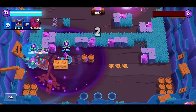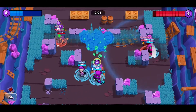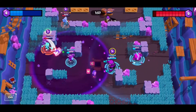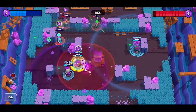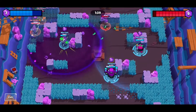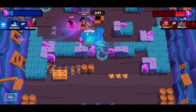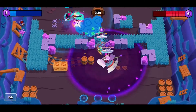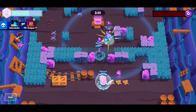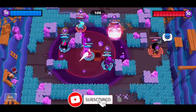Her super can also be useful in scoping out enemies hiding in bushes, due to the damage over time. If an enemy is in range, don't hesitate to use your super. Sometimes I see players hold onto their super and never use it, because they want to try and capture as many people as they can in its radius. You don't need to have two or three enemies in the area of effect. If you are still able to kill confirm at least one brawler and stay alive yourself, it can be very worthwhile to use your super on one brawler alone.